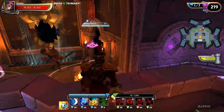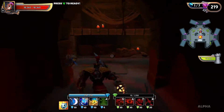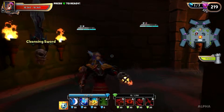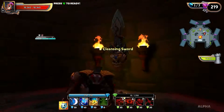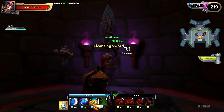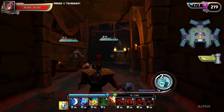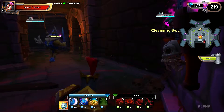The Spectral Knights actually have a different mechanic for defeating them now. If you come down here you'll actually see the swords — there's four of them, two there and two there. When you activate them they actually change colors. There's three colors: purple, red, and green, and you have to have them all the same color to get a buff.